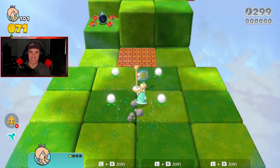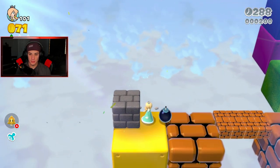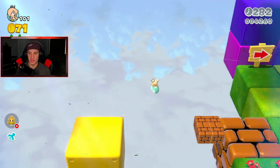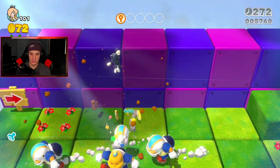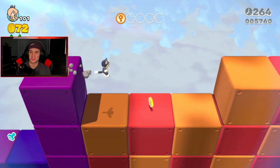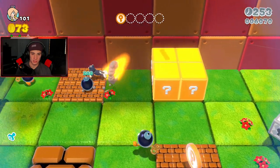We literally just blew ourselves up — that was awful. We're gonna bring out our cats and chill. Bombs are giving me trouble now — we gotta get these key coins with Charging Chucks running around. I can climb up this wall. We gotta find all five key coins in order to advance the level. I can't believe I just blew up that wall! We break it — it unlocks bombs, we're probably gonna need them.